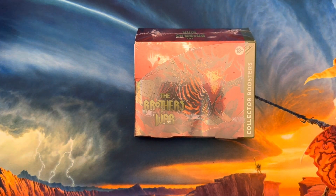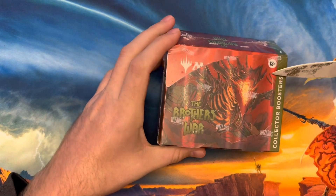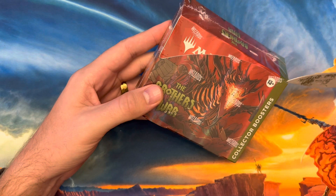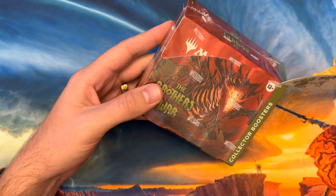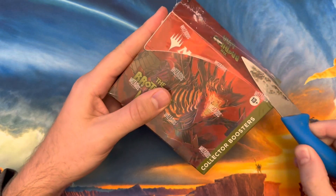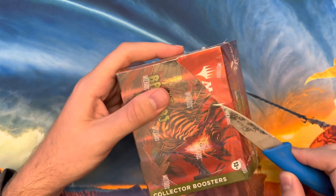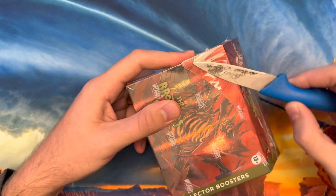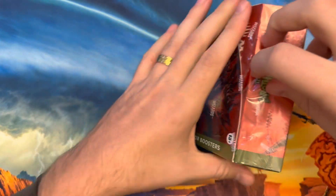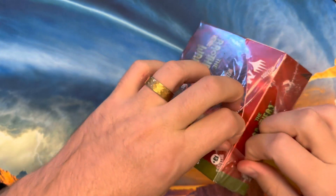Welcome back to Big Time Pools. This is Austin and today we got another collector booster box. So far we've been doing decent with these. I'm hoping the schematics and the retro foil or retro frames kind of go up in price. I'm really looking for a serial card or a shattered glass foil. Those are the big pulls in these.